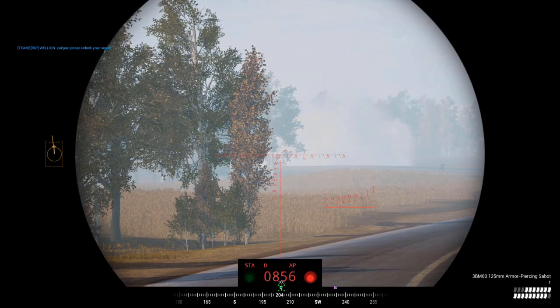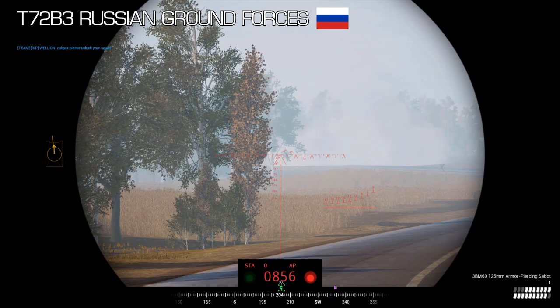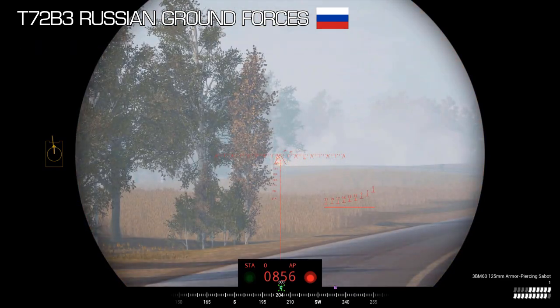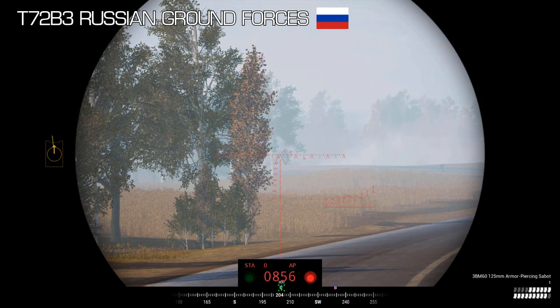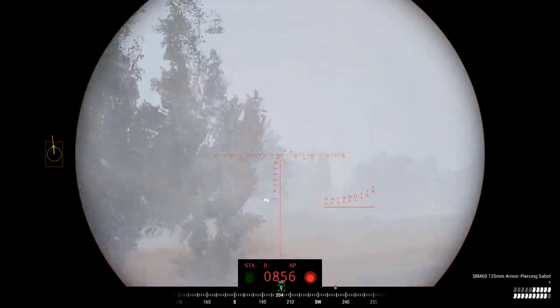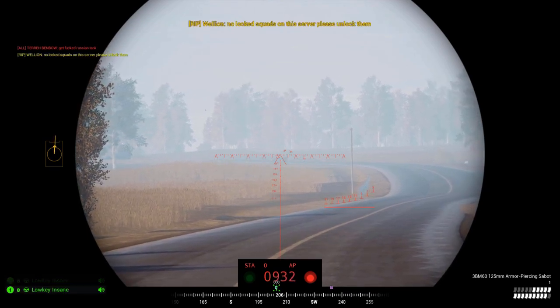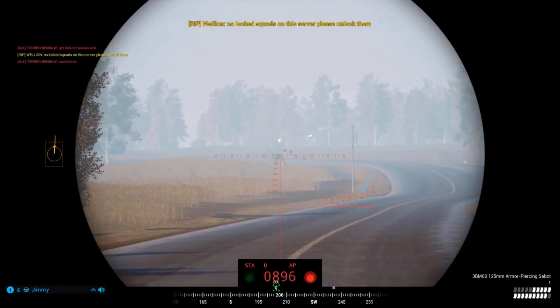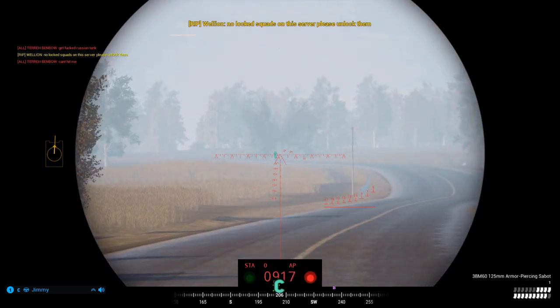In this first episode I will be giving you a briefing on the T-72 Russian main battle tank, specifically the T-72 B3 variant which you will find yourself playing on a Russian ground forces faction in Squad. In this video I will briefly cover the history of the T-72 and the modifications that were made to become the B3 variant. I will also cover the important in-game statistics such as the reload time, the turret traverse rate, the munitions you have and more.